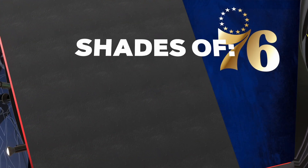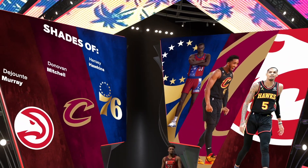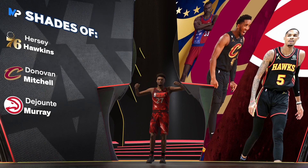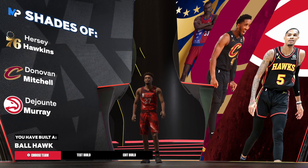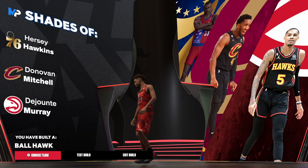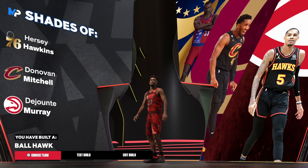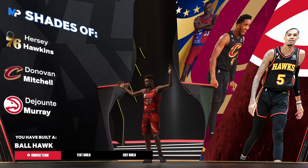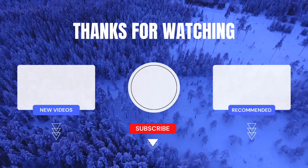Now let's get into the takeovers. We have shades of Hersey Hawkins, Donovan Mitchell, and Dejounte Murray, and the build's name is the Infamous Ball Hawk. I disagree with Donovan Mitchell being up there, maybe for the offense or whatever, but that's the build — I'm out of here.